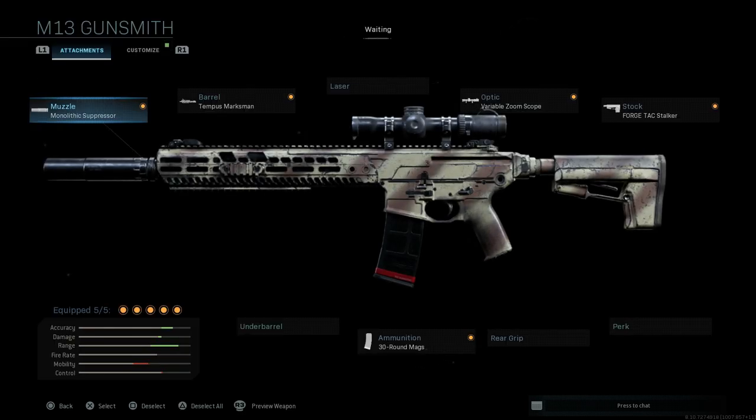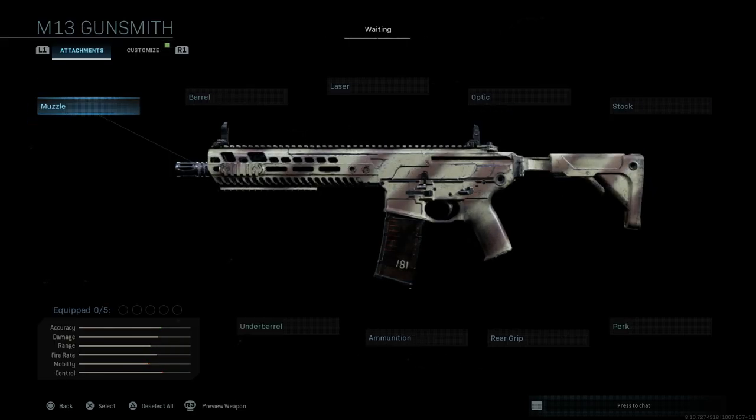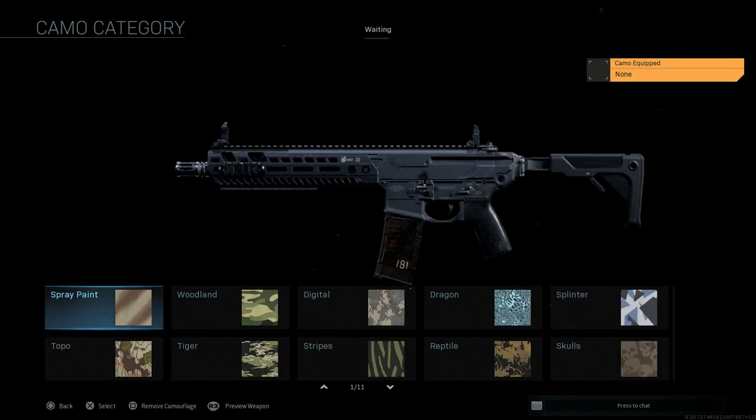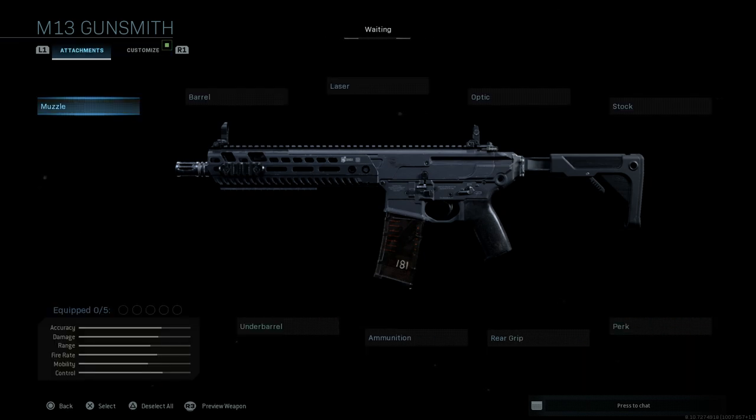Here we see my final model. I'm going to go ahead and strip this down to the base MCX, or the M13 — this is the MCX Virtus, the SIG Virtus. We'll start from the base and get rid of the camo.